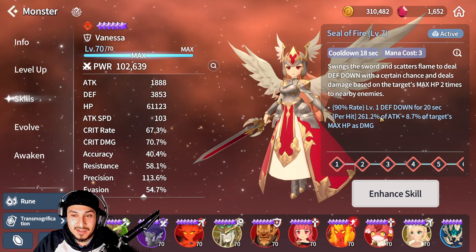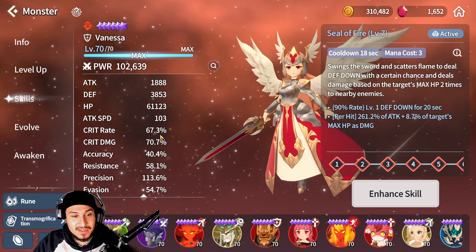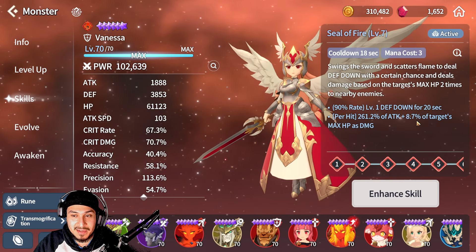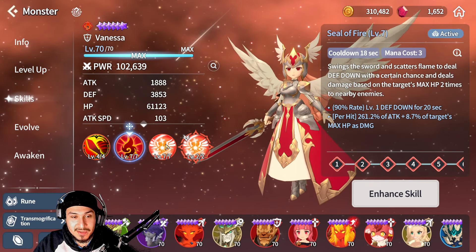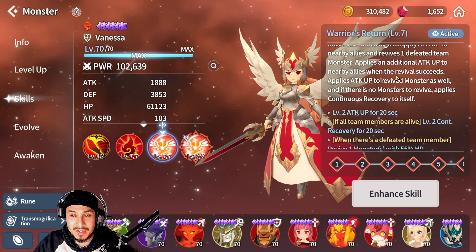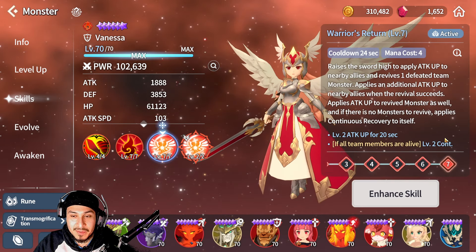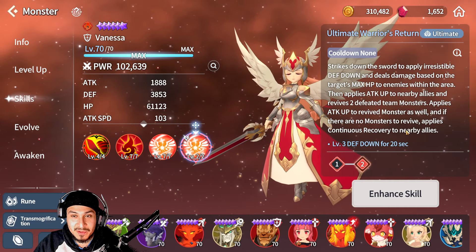So if you want to take advantage of this, you want to add some stats to these two skills right here. You also want to put some attack on her because it's based off attack, but what really does the damage is the target's max HP. Her third skill is an attack up — she increases her teammates' and her own attack, which is pretty nice. She also revives with 55% HP, so she can be a reviver, a defense breaker, a tank, and she can do damage.